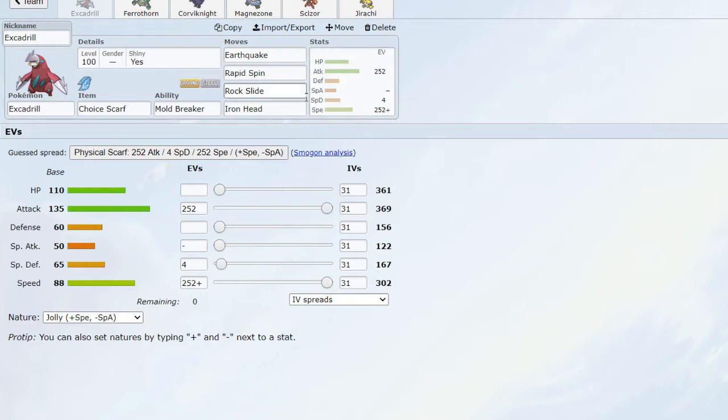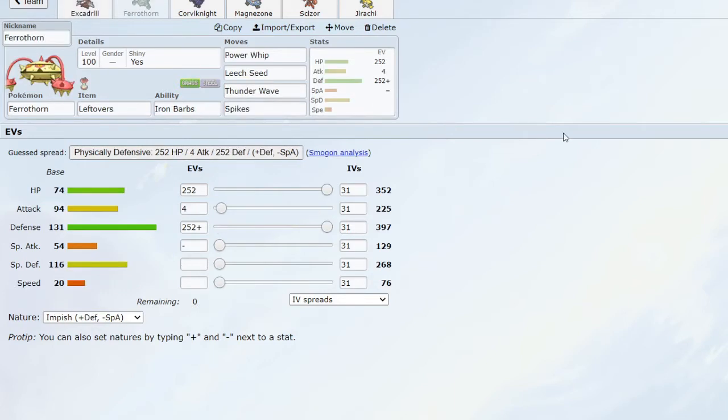Next up we have Ferrothorn. You might be thinking — oh, you have two shiny Pokémon already. There is actually a strategic purpose behind it, which I'll explain later. With Ferrothorn we have Power Whip, which is good for taking care of Ground types and Water types. Leech Seed is great for longevity and giving my team support by draining HP from opponents. Thunder Wave is great team support, allowing me to slow down things like Volcarona.